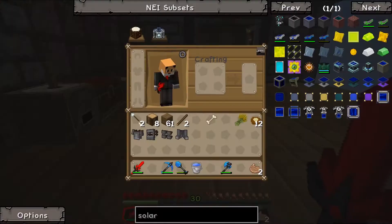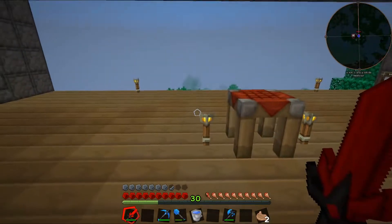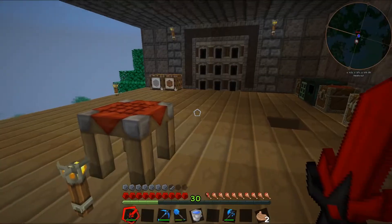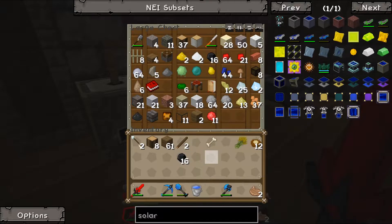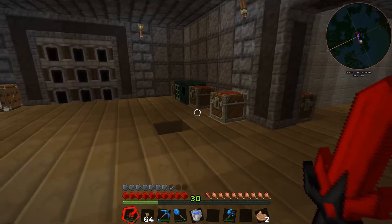We've got some armor, a sword, and a bucket of water just in case. We'll also need a few torches — we'll grab 16 of those, which should give us a stack of torches. That should have us pretty well set to head over to the nether.